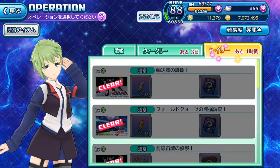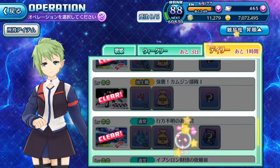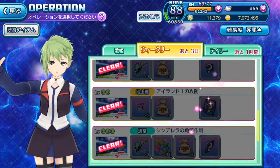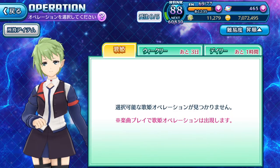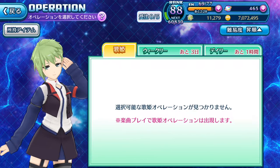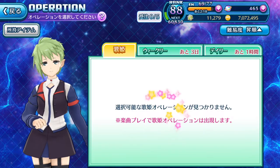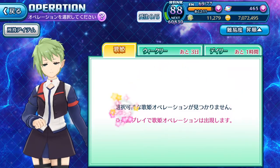Under the daily tab, the timer says I have only 1 hour left before it resets — I've cleared all of them. Then there's the weekly tab; I've cleared all weekly missions too, with another 3 days before reset. The most important small tab is Utahime, also known as the D.Va tab. The Japanese text basically says you can gain Utahime operations by playing songs.